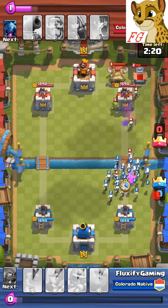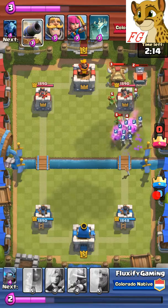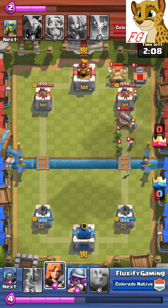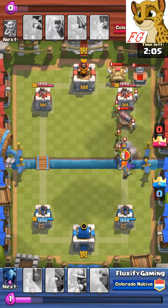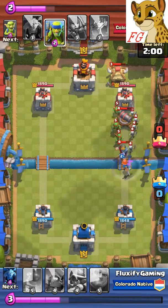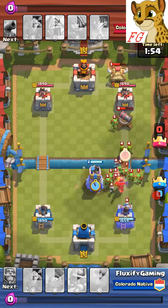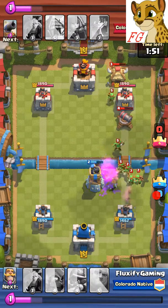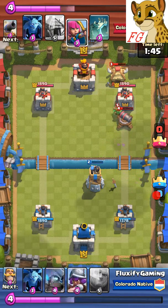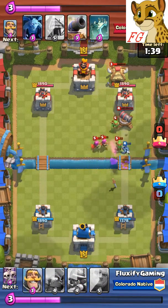From here on out I'm struggling just to play defense — no offense whatsoever — just trying to keep those things back. Luckily I do have a valkyrie which sort of helped me, but not when he put in knights and stuff. Also his goblin archers are at really high levels. The thing that helped me the most is this bomb tower right here — that saved me the absolute most — and it came down to who got the crown first.